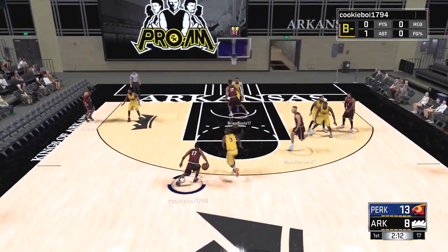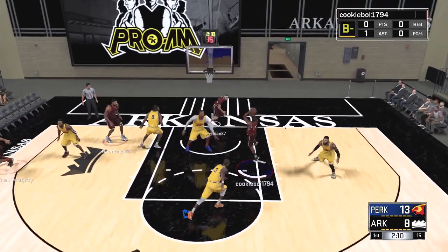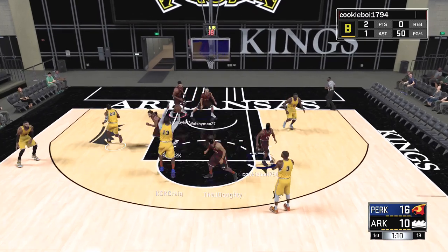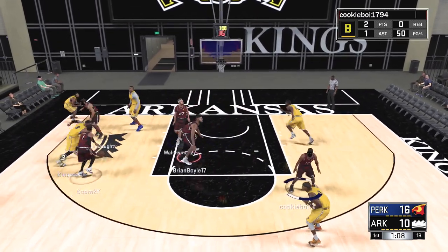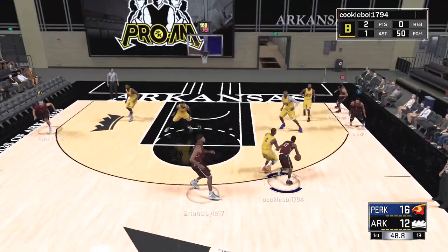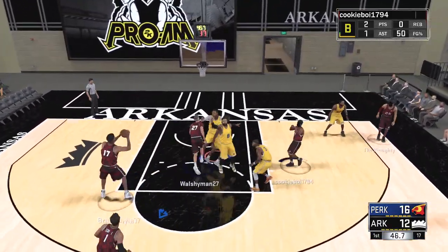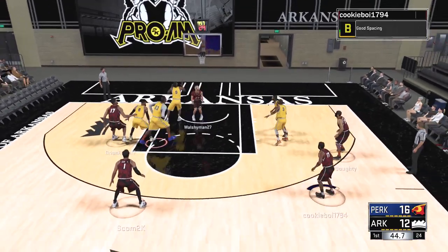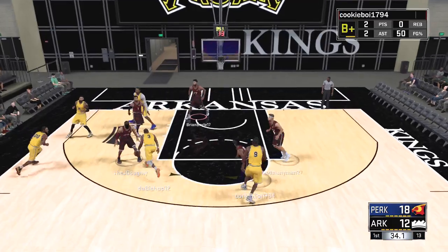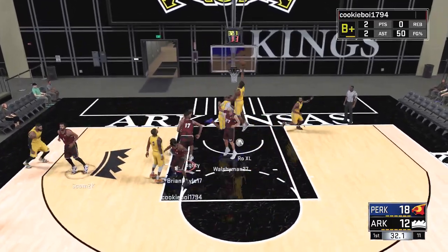Josh from way downtown pulls it up and knocks it down — the sharpshooter has that long range shooting ability. Cross over floater, putting on moves and getting buckets. Normally we're just assisting but every once in a while you gotta take those. When you see teams with custom jerseys and custom courts, they've definitely got games under their belt and are pretty decent, so we knew we couldn't mess around too much.